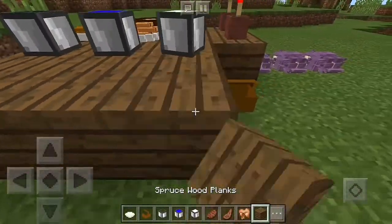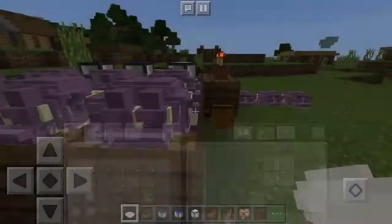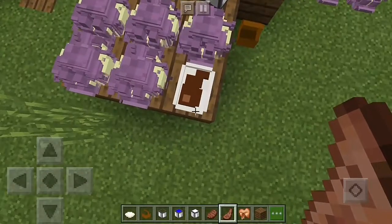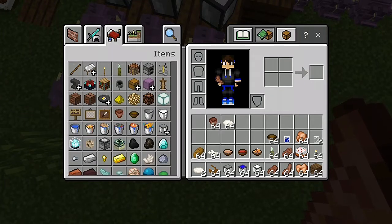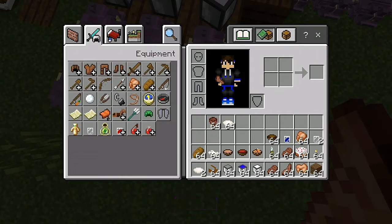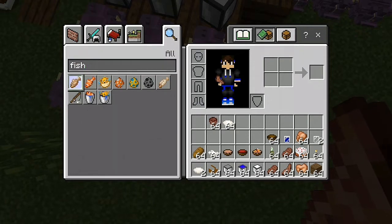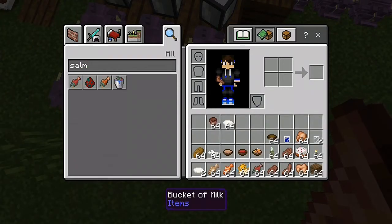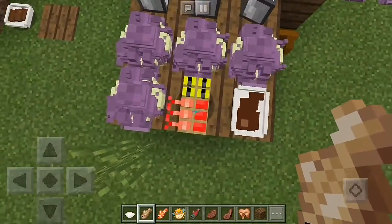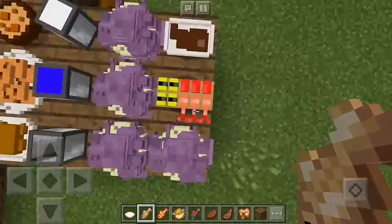Let's put the plates down — the plates are actually shulkers. Let's try with the mutton — there we go, it's actually working! Now let's try a fish. The cooked fish doesn't work, but searching through the creative inventory I found some fish. There we go — it's actually sushi! That's what I was waiting for.